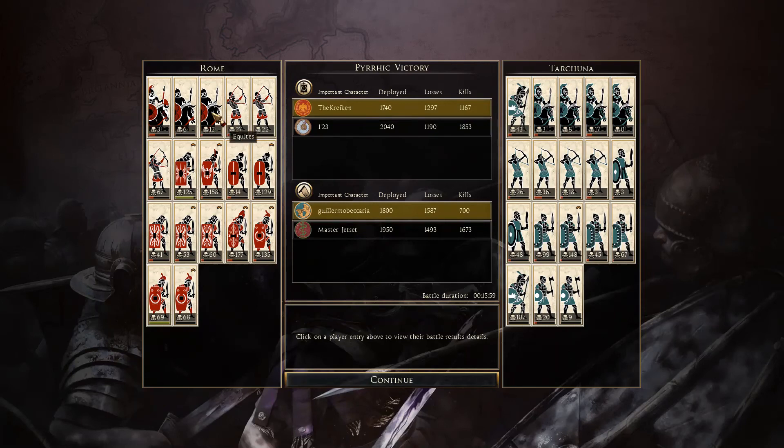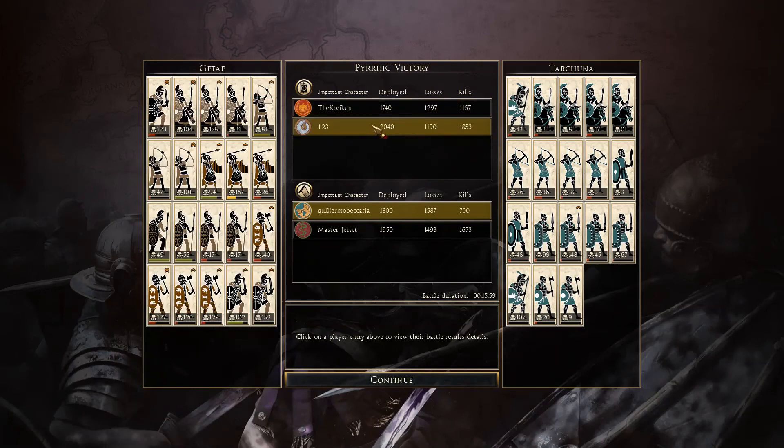Getting into the armored legionnaires: 125. First cohort: 158. Hastati: 14 and 129. Legionary cohort: 40, 41, 53, and 60. Praetorians: 177. Veteran legionnaires: 135, 69, and 68. Pretty good numbers there. This cavalry is medium, so it's really best to charge archers or light armored infantry. For Gete — his noble sword general: 123. His cavalry was all over the place — 31, 104 kills, and 178 kills — well done with his cavalry.